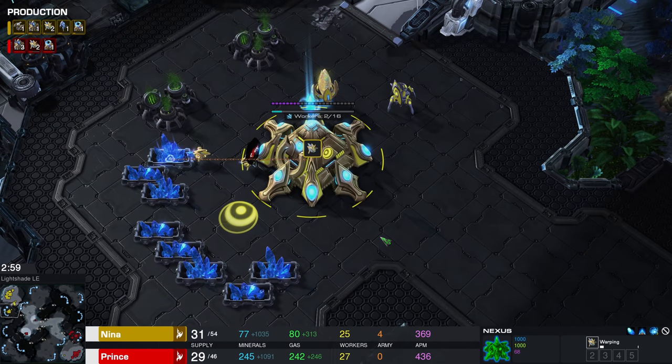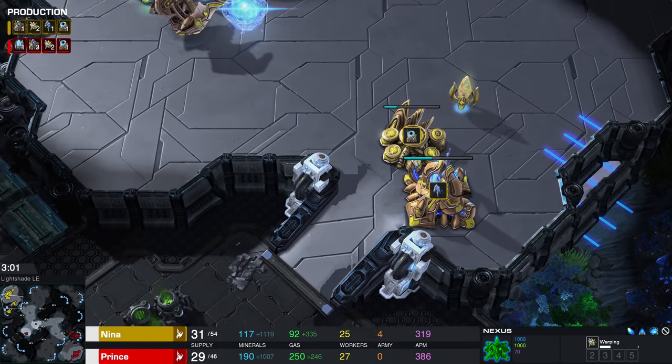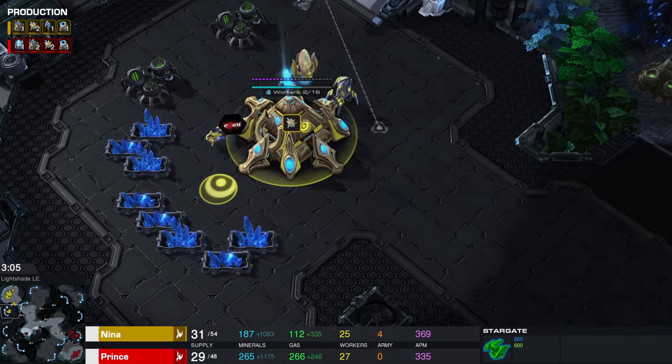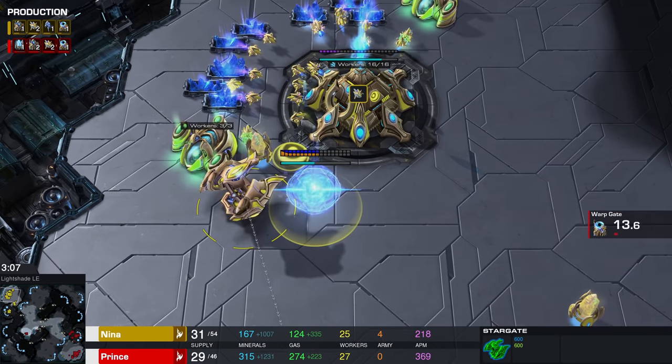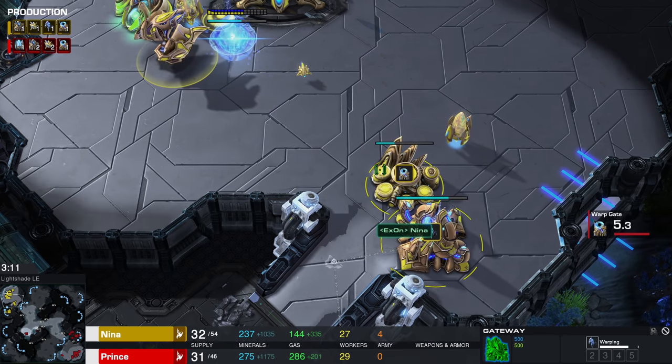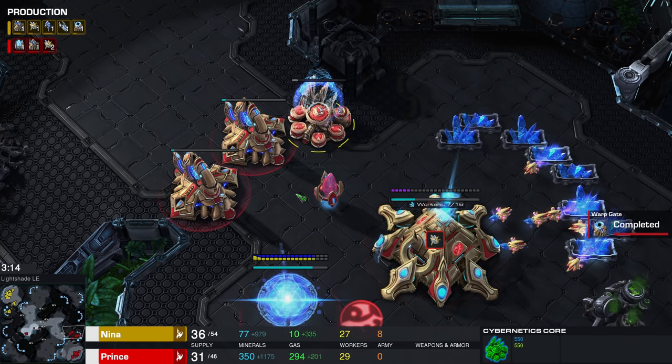Nina will probably start up a shield battery here soon — at least she should. Maybe she's feeling confident; I'm not entirely sure. I feel like a shield battery would not really be a luxury. But anyways, there's going to be a stargate coming up as well, and there's another gate too. The warp gate upgrade is actually done very early here for Prince.